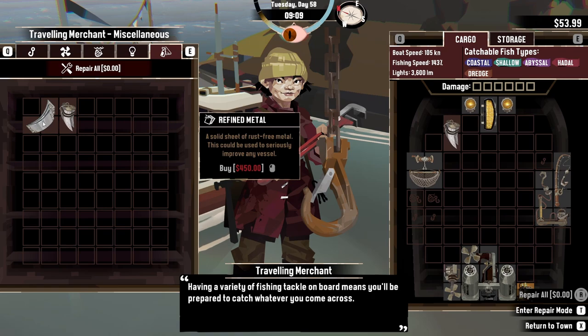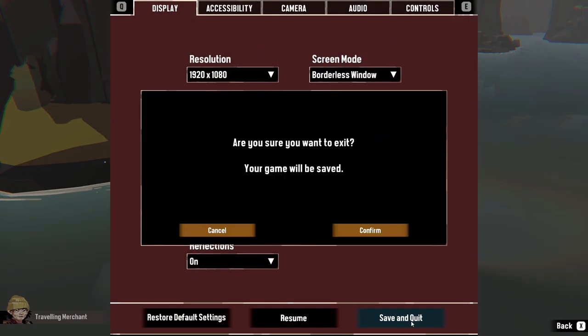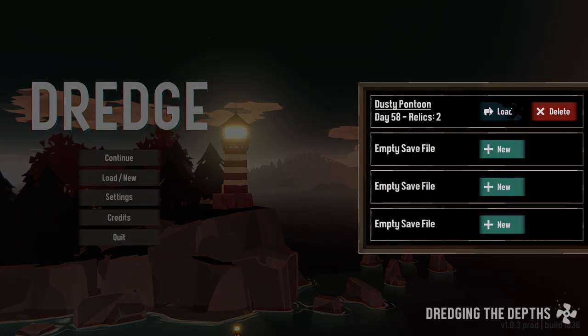they sell refined metal for $450, but they only sell one at a time, and you will need more than just one. So in order to refresh it, you can either leave and come back in a while, or you can just right here save and quit your game, confirm, and then load your game back. After you do this, it will refresh the shop.